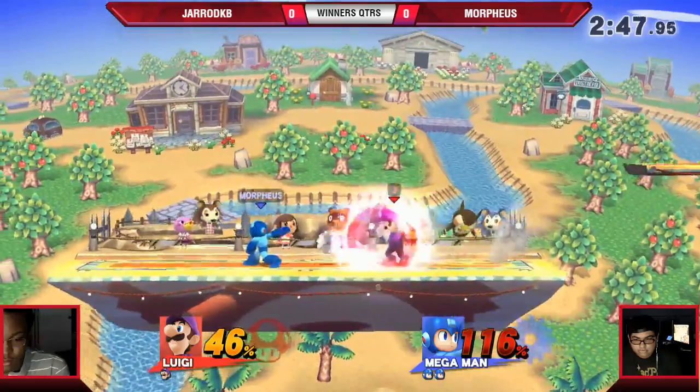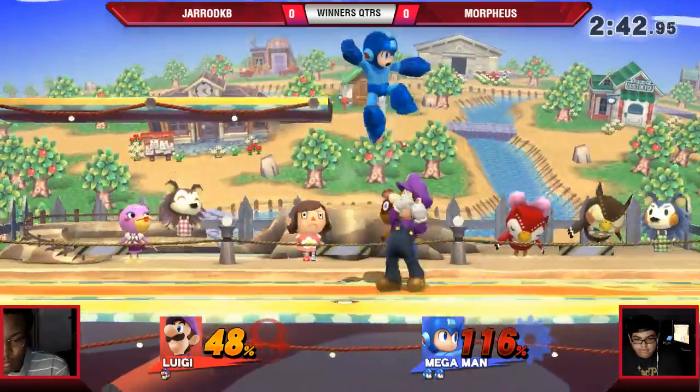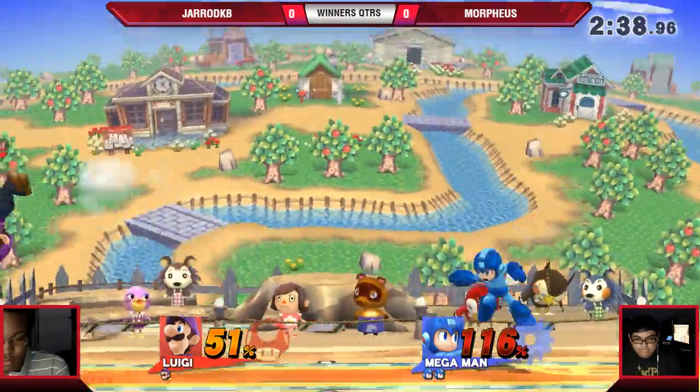We got an edge guard though. Gerard went — can I just get an up smash? Morpheus just going back, playing his neutral game, being safe, camping with pellets. That's all he really needs to do right now.